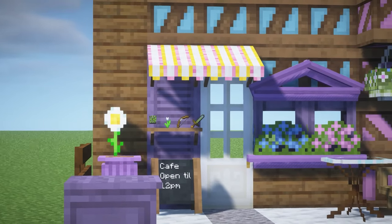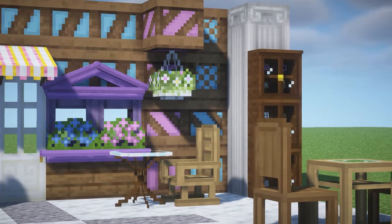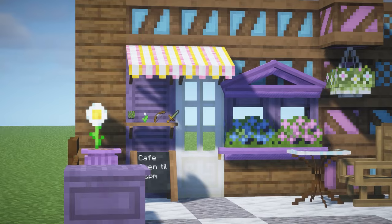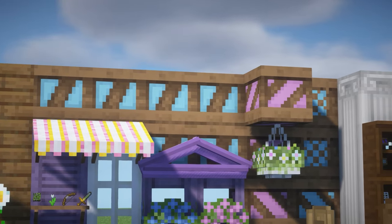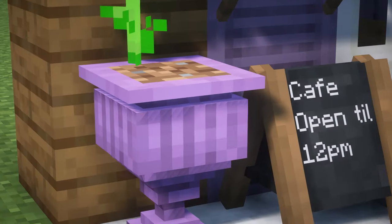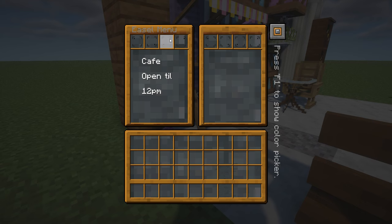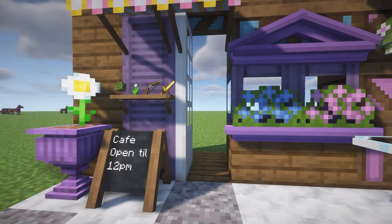So this first Minecraft mod is called Nikoration and this is a really pretty aesthetic building and decor mod for Minecraft. It adds a whole bunch of cute things that would be perfect for making cafes and it also adds a bunch of different color timber woods in basically all the colors you can get in Minecraft. It adds little plant pots in different colors, little signs which you can edit, you can change the colors of, you can add glow and text and you can do both sides. It adds some new doors.